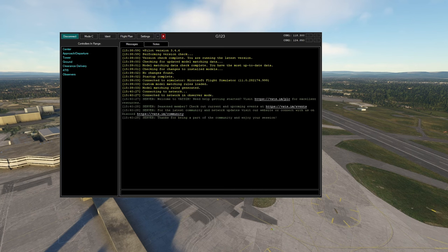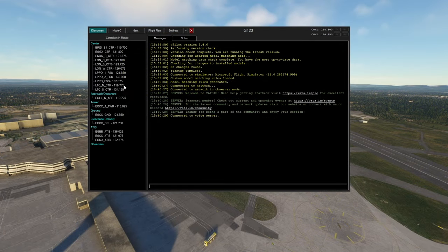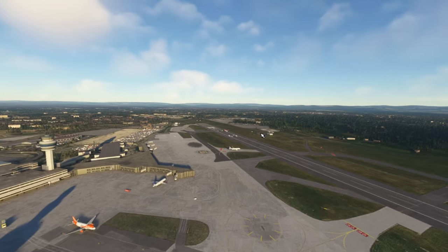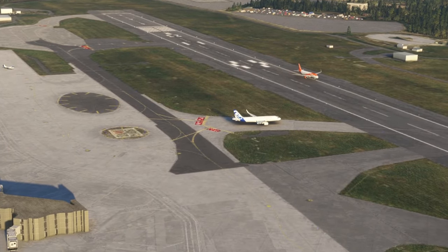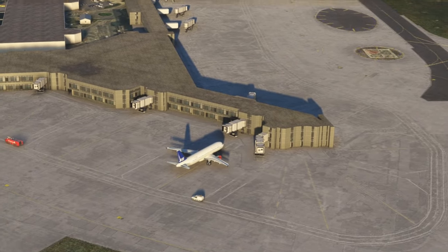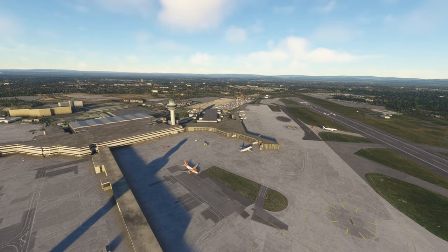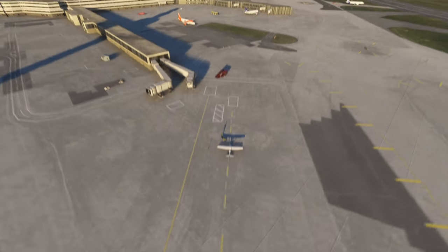Once it says connected to voice server, you can see all the frequencies that have popped up — we have EGCC ATIS, Delivery, Ground, Tower, Approach, and Departure. We won't be showing up on their radar screens — we're just listening in. You can see the aircraft are now populated: looks like we've got an EasyJet aircraft that's just landed, an A320neo ready to line up, a Scandinavian, and another EasyJet ready to taxi. Let's jump into the aircraft and have a listen to some ATC.